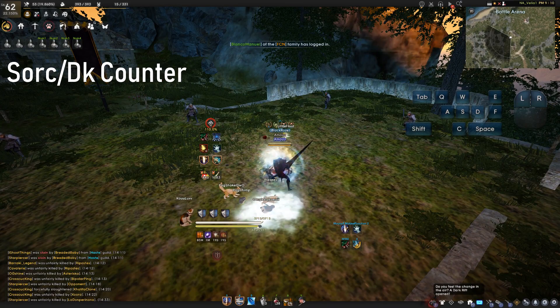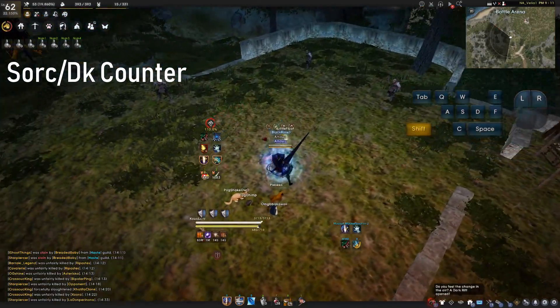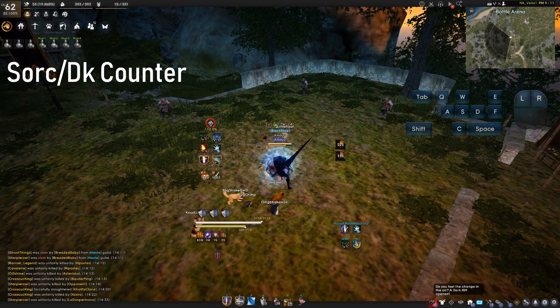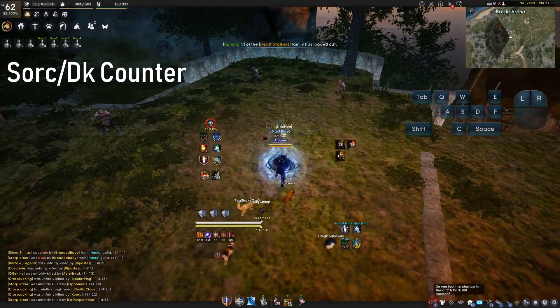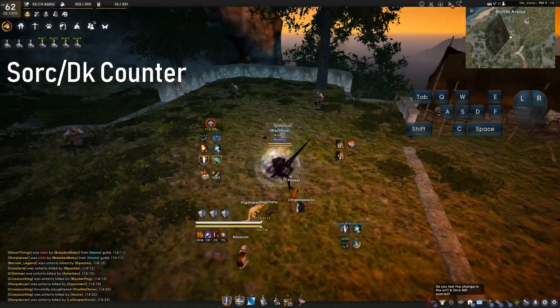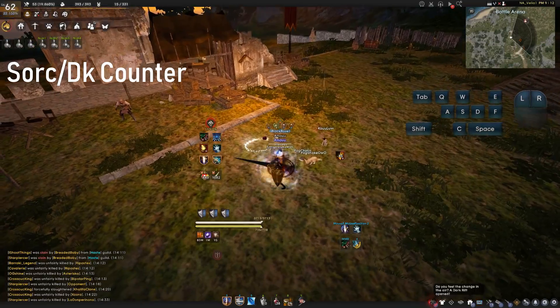If you're fighting a Sork or a DK and you feel that they're about to use Nocturne or Nightmare Youth, you can do one of three things: you can Shift right click for the SA and avoid getting CC'd, or you can F jump and try to time it. When they do come out, all you need to do is turn your camera — don't turn your character, just turn your camera around — and wait for them to pop out. As soon as they pop out, go for the grab.